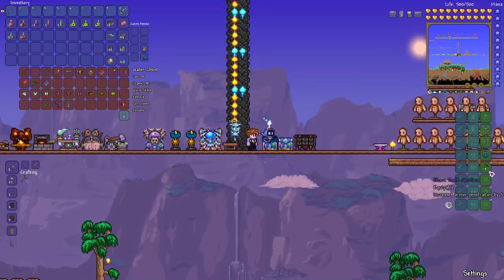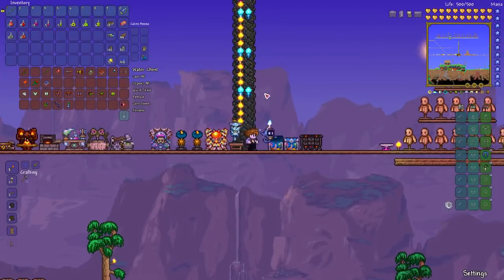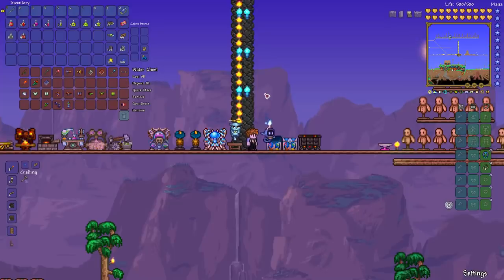What it does is ignore 5 enemy defense, which means your attacks do 2 or 3 extra damage on all of your attacks. Another thing you're going to want to do as a magic user early on is to break either a Shadow Orb or a Crimson Heart as soon as possible. In corruption worlds, there's a chance to get either a Vile Thorn or a Band of Star Power.